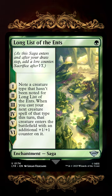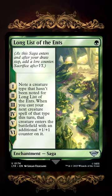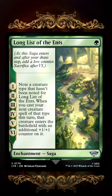That means if you play this on turn one, you'll get six +1/+1 counters on six different creatures across the next six turns. But it has to be a completely different creature type every single time, and you have to remember to pick a different creature type. This just seems hilarious and I love it.